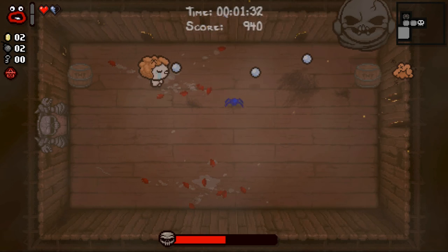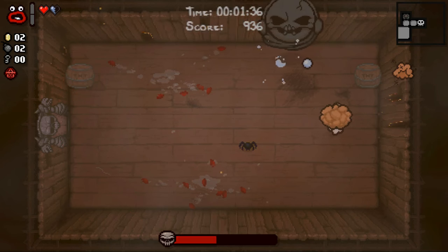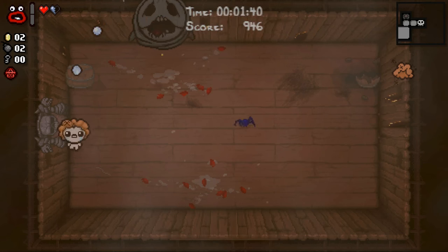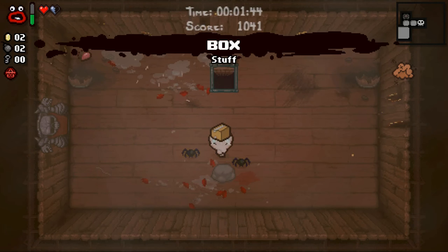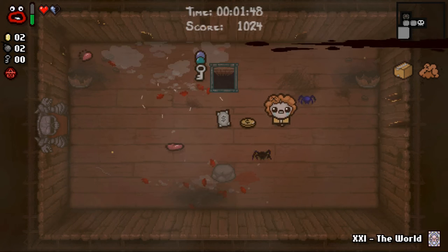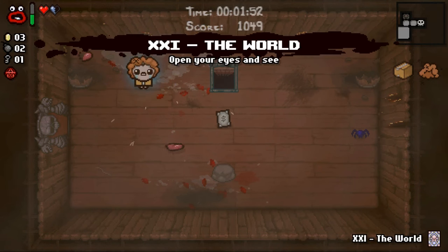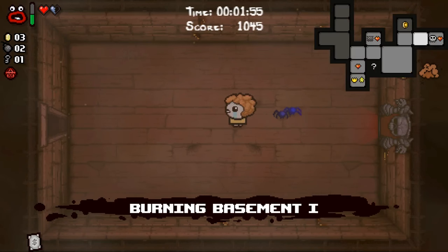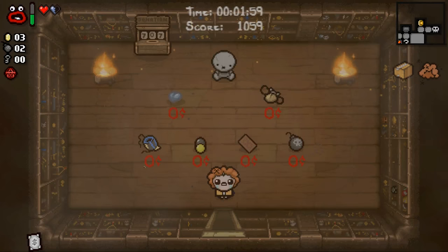It's probably worth throwing down a bomb here, even though we have the TNT. I just want to make sure that the spirit heart remains safe, even if it is only half a spirit heart. Maybe we'll get another one here and a good trinket. Store credit actually could be a great trinket. Let's use store credit to maybe buy something for the shop now.